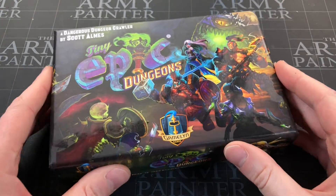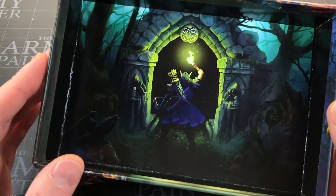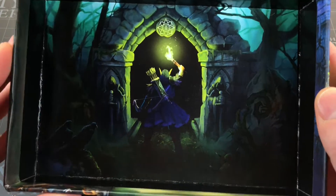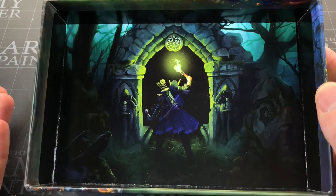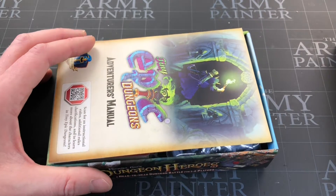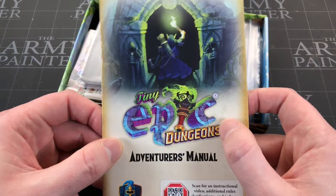Let's open it up — and I'll make my obligatory comment about how thick and nice the box is, because that's one thing with these Tiny Epic games: it's just really thick, feels high quality, and it's really hard to bend. You need a good sturdy box because it's got a lot of game in there. It always has nice artwork and I always wonder if you can use it as a dice tray. You've got the adventures manual, which is going to be the rulebook.